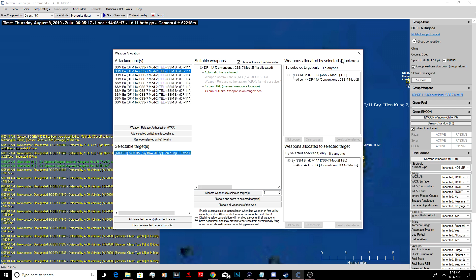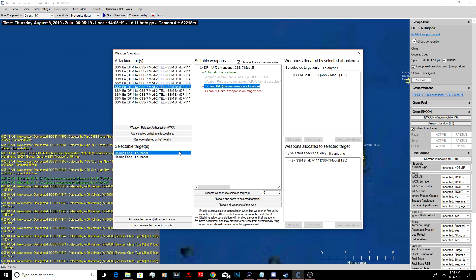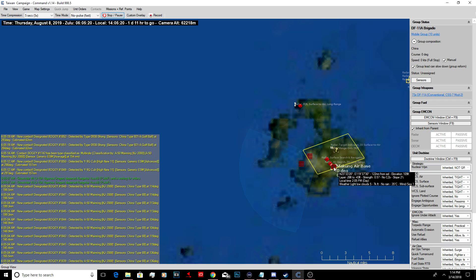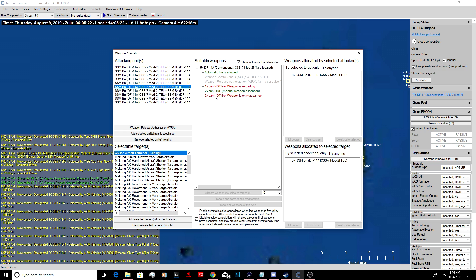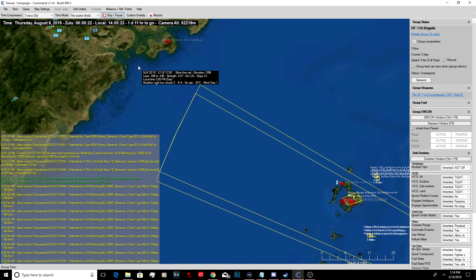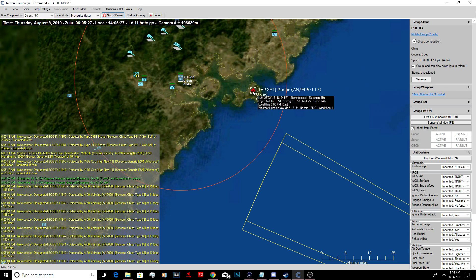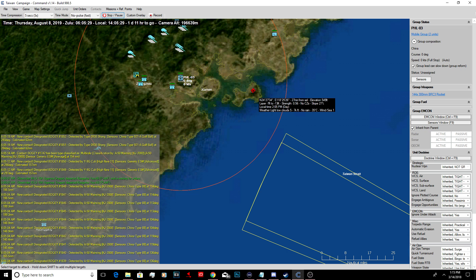Four with the Sky Bow. Hang Fang - four. Four. And we'll take out this runway - four. And four. So these should all be launching. Another salvo - let's use this one to take out this search radar right now. I don't know why there's one so close to our coast.